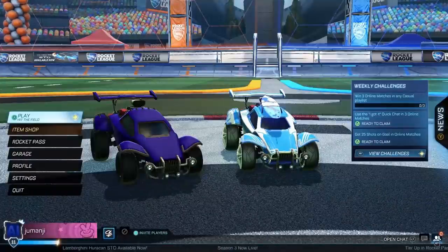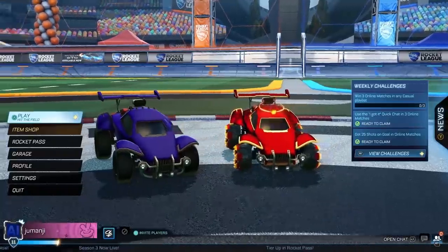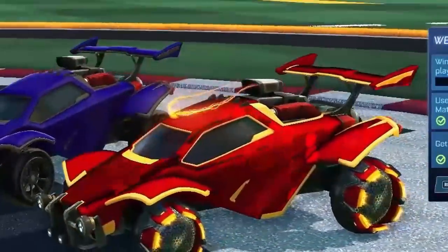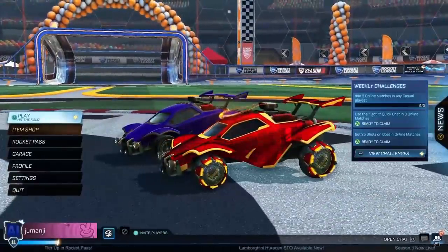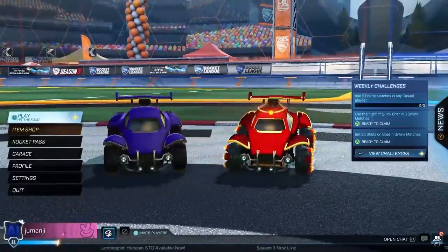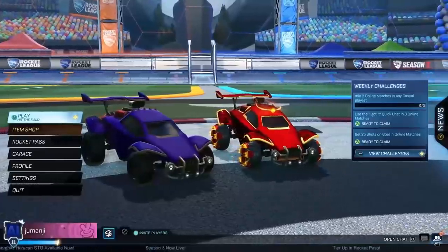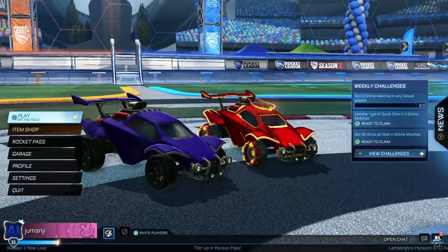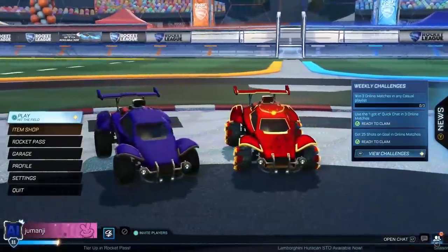Moving on to the orange side, I decided to go for a powerful Iron Man kind of look. You did a totally different car for the orange side. Absolutely — that's where I spent the other thousand credits. With the blue setup I wanted something more sleek and reserved, and with the orange side I wanted something very bold, flashy, and powerful. I love this car, dude. This car is sick.